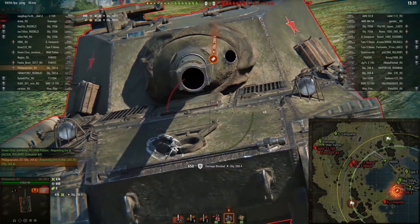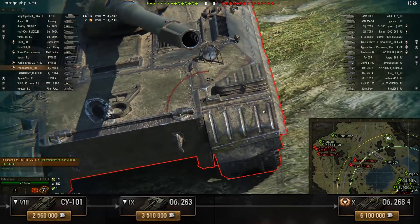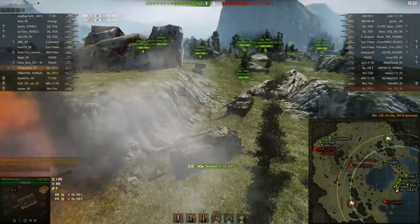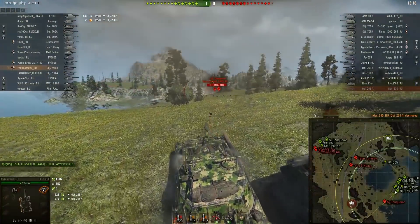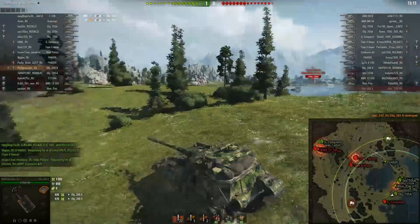The Object 263 is going to be at tier 9. The SU-122-54 is gone from the tech tree. So what is the Object 268 version 4 all about? Stupid, idiot-proof armor. Wargaming is making their game even more stupid and idiot-proof.